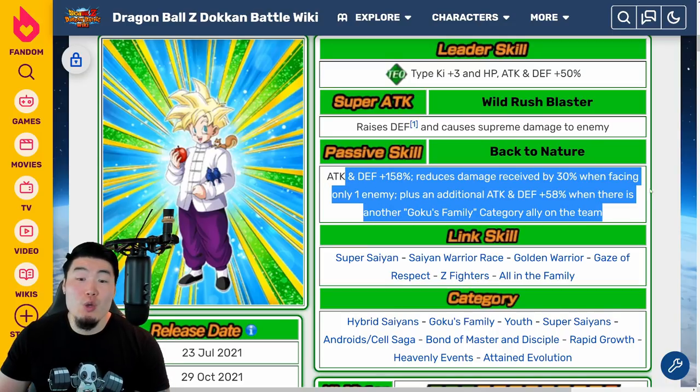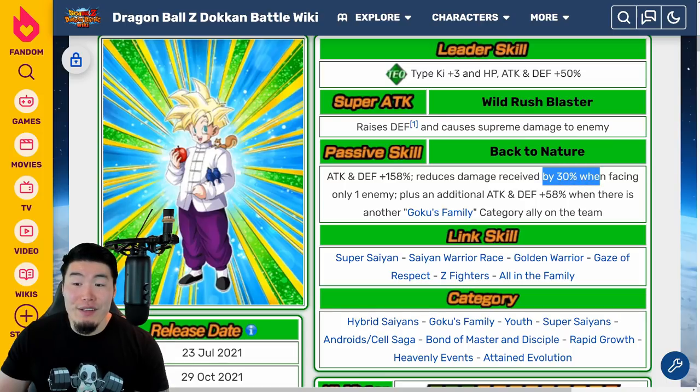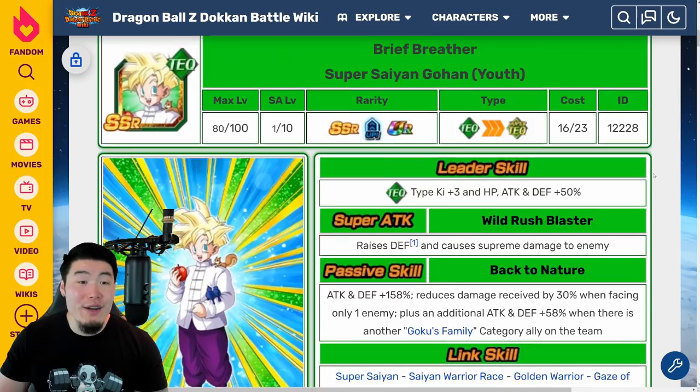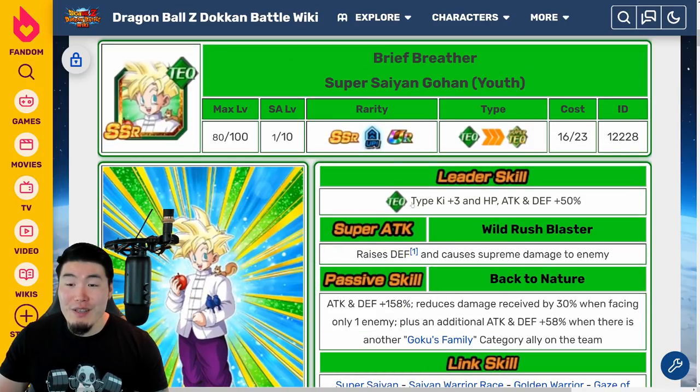As an SSR, that's a pretty solid passive: 158% Attack and Defense, 30% damage reduction, and then 58% more Attack and Defense with another Goku's Family unit on your team — which is really easy to satisfy. So you can easily get his full passive, giving him over 200% Attack and Defense plus 30% damage reduction. He's going to be a pretty decent tank if you need a unit that can stack defense and also get damage reduction, making him a good option for the LGE, Infinite Dragon Ball History, and other longer events.